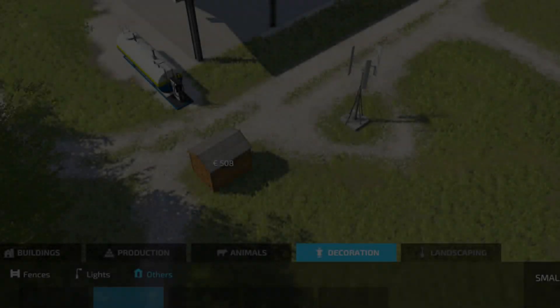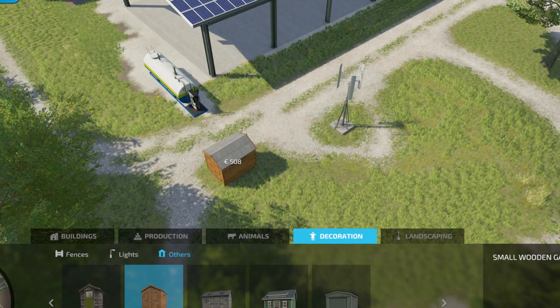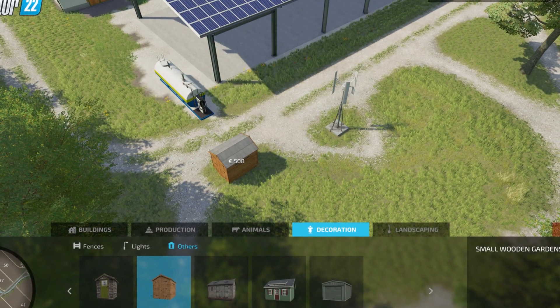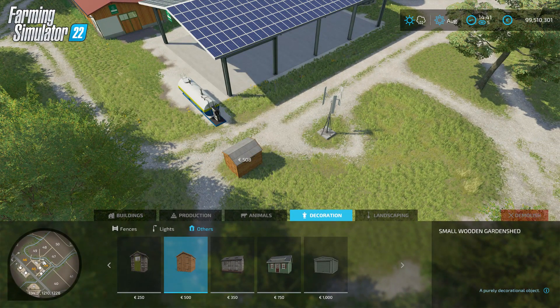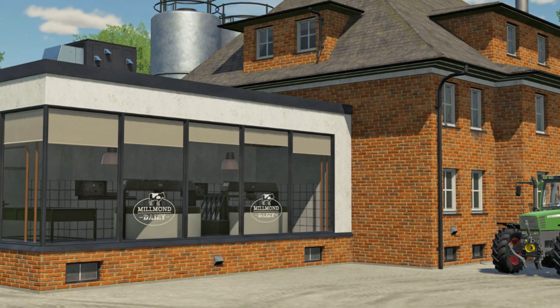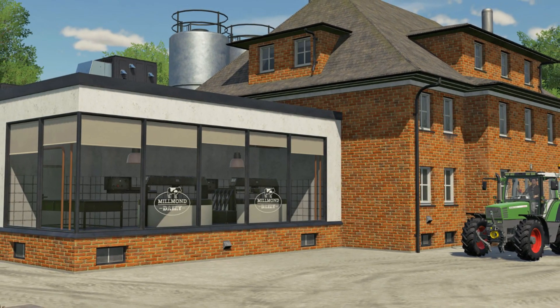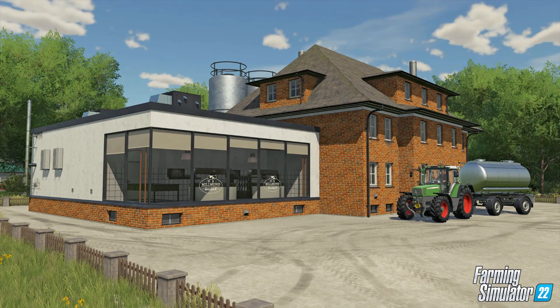Buildings are split further into sheds, silos, silo extensions, containers, and tools. Production contains everything you need to start a production chain, such as factories, selling points, greenhouses, orchards, and generators. Animals contain all the pens for your animals in different shapes, sizes, and some additional functionality. Decoration contains fences — which are 10 different types — plus gates, streetlights, and more. Lastly is landscaping, which has all the tools you need for sculpting, painting trees, and plants.